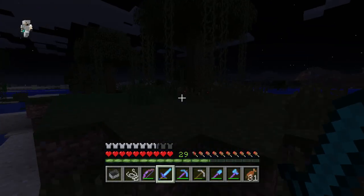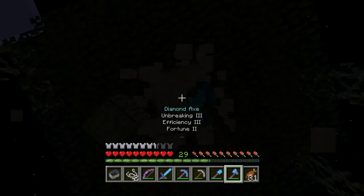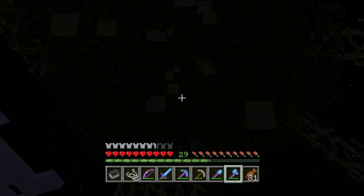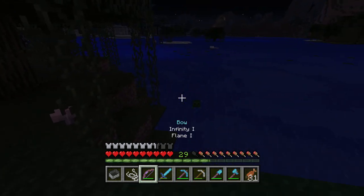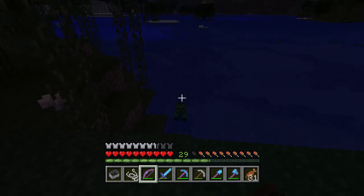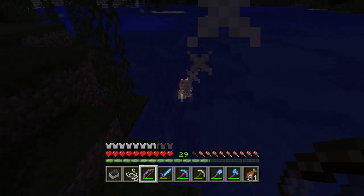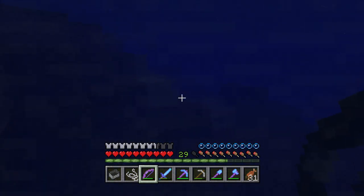I only need that many, so that's all I'm gonna do. I might knock down some of this stuff though, just because it's so quick — diamond axes are crazy. Oh boy, baby zombie! Get out of here. Gotcha! Gotcha! Gotcha! Let's go ahead and pick up that experience at the least. Of course we could use it for future enchanting.